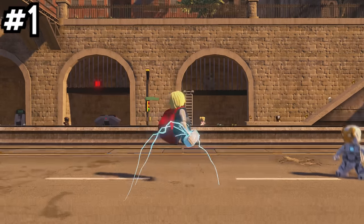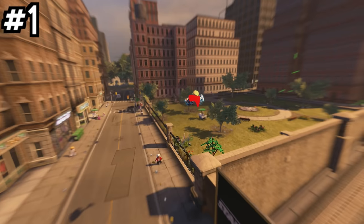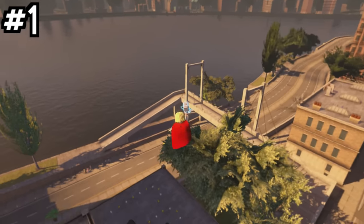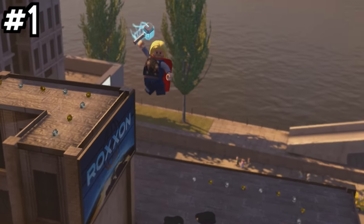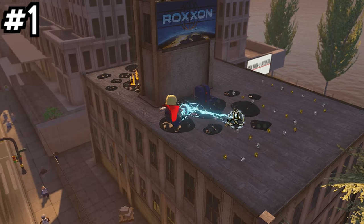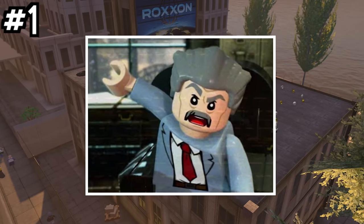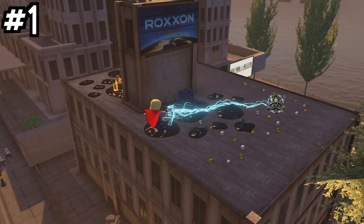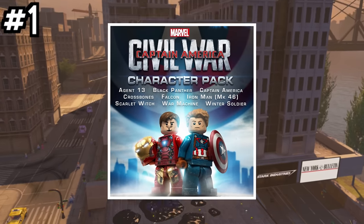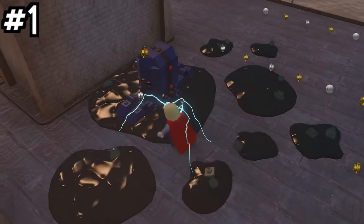We kick things off in the bustling hub world of Manhattan, which is of course the biggest hub world in LEGO Marvel's Avengers. When you're flying by the Daily Bugle, you might have spotted this oddly shaped set of LEGO studs that clearly spell out J.J.J. — obviously a reference to everyone's favorite news reporter and Spider-Man hater, J. Jonah Jameson. Even though we didn't get any official Spider-Man characters until the Captain America Civil War DLC, we did get this cool reference to one of Spider-Man's most iconic characters.